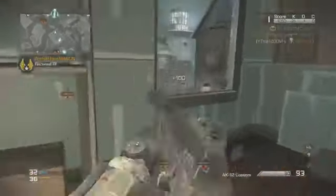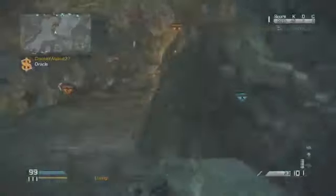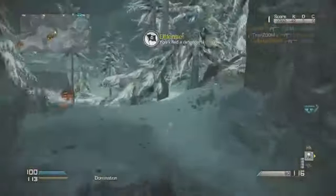You can really pick off people at long range — it has tons of accuracy and the iron sights are really clean, so you don't need to waste an attachment on the red dot sight. What I like to run on my AK12 is the silencer and grip. I always run a silencer — there's no need to be on the radar, that's just a free kill for the enemy team. The second attachment is grip just to lower the recoil, so this gun barely moves with grip on it.